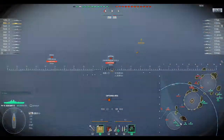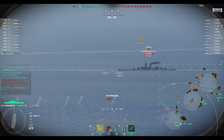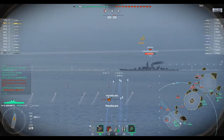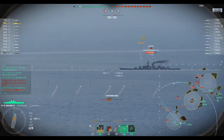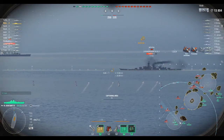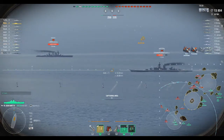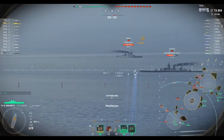With the French, you have that speed, you have a low health pool, you have low caliber guns - so you need that speed to be able to get to broadsides. You have great shell velocity, but you have a smaller caliber than say the Americans or the Japanese, so you need to get to broadsides to be able to punish those ships.